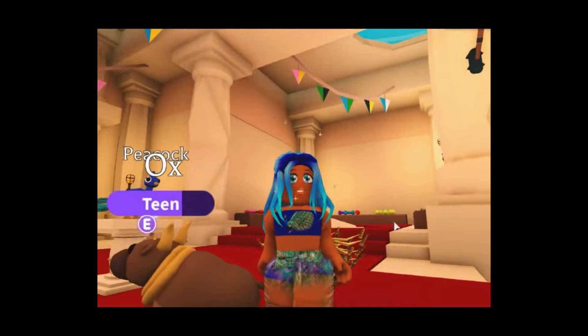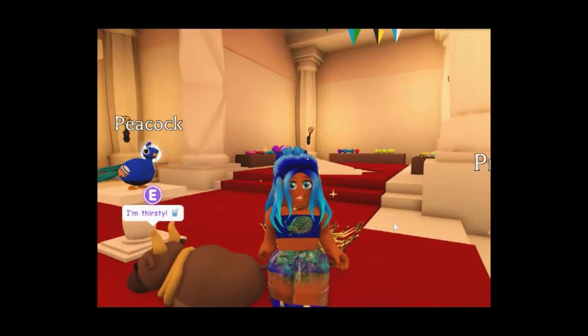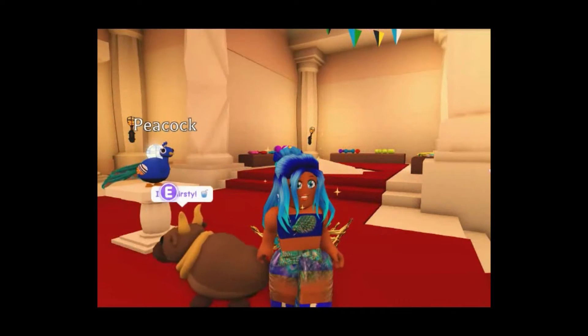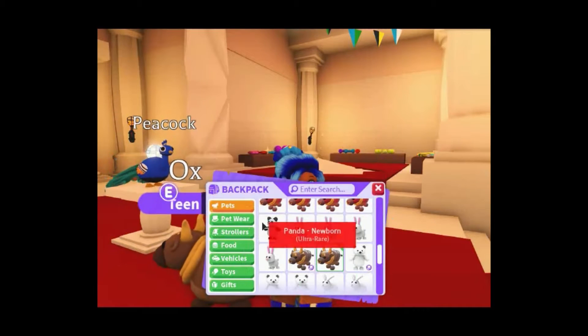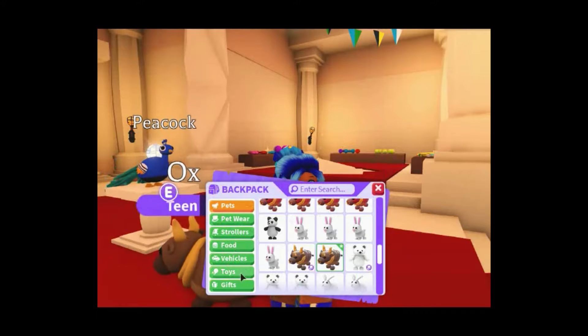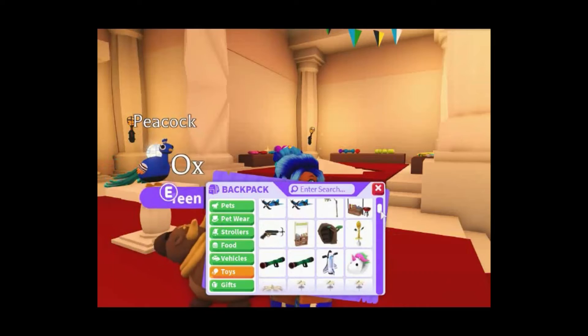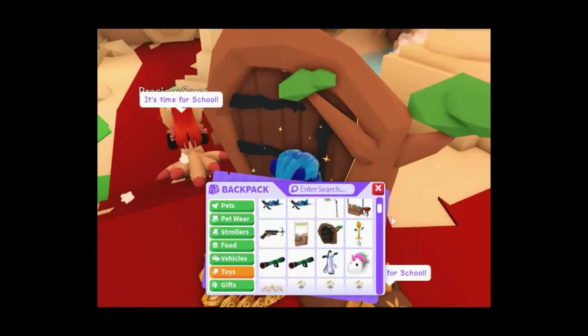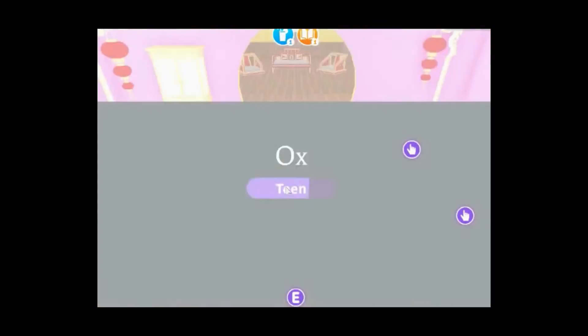I'm going to pull up the pet I'm working on because we're going to need it. Let's head on home so we can check out the new furniture that is here as well. I'm going to teleport home so we can get there quickly and then we are going to check out the new furniture.